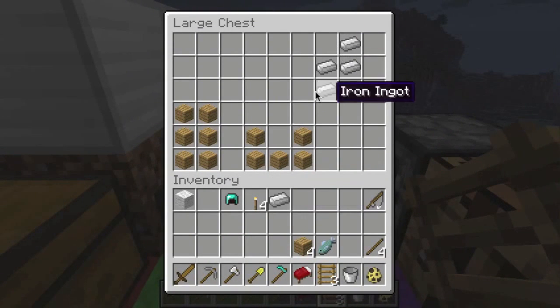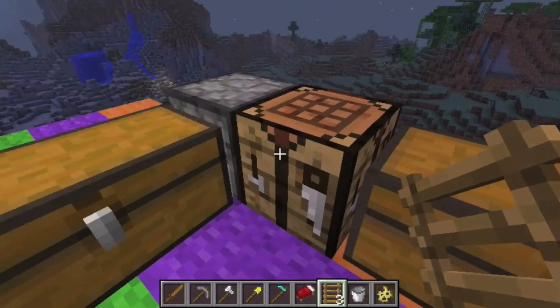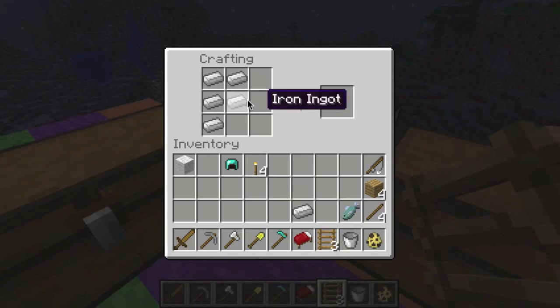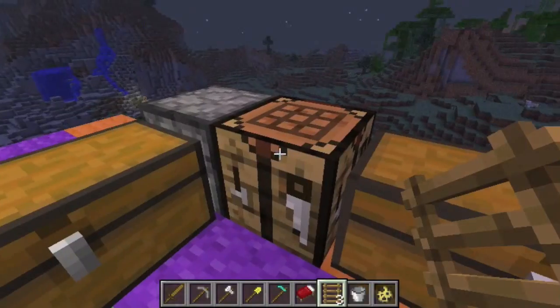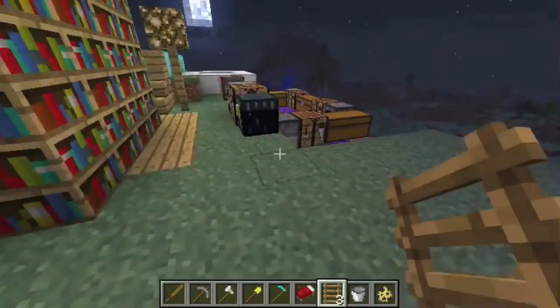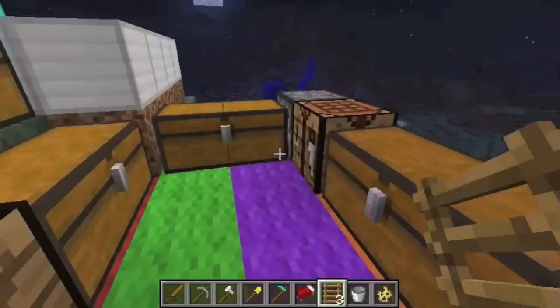This is an iron door. Zombies aren't going to break down iron doors if you're in easy mode — they can only break down doors in hardcore mode. Iron doors can only be opened with a button, a lever, or a pressure plate. A wooden door you can just right click on. This is a wooden door.